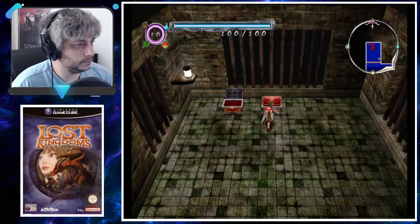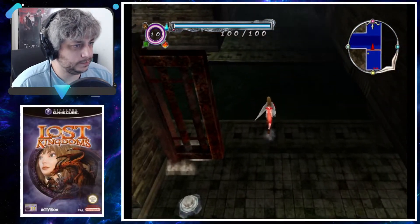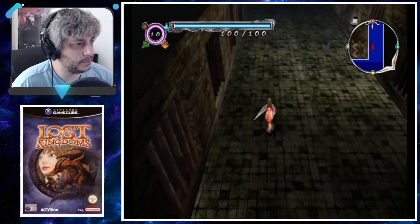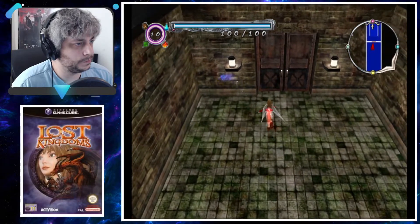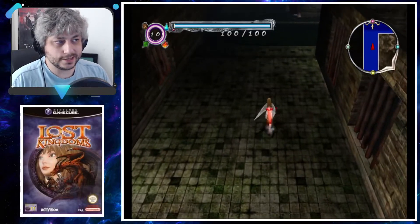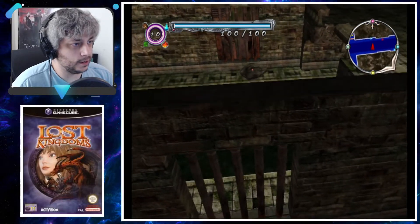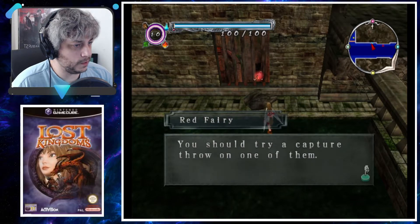Maelstrom! Carbuncle! Now you're talking. What's up here? The door. Oh okay, I get it — so this is the exit, but we need to go fight that boss and it'll give us the key, because one of the fairies said a monster grabbed a key. Got it. So I'm gonna have to backtrack a little bit here. The weird monsters — you should try a Capture Throw on one of them.